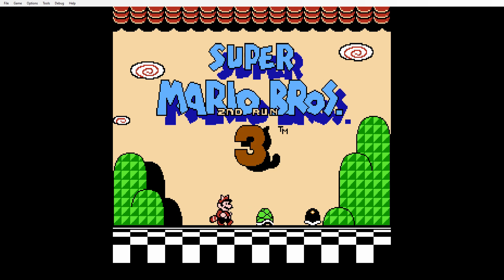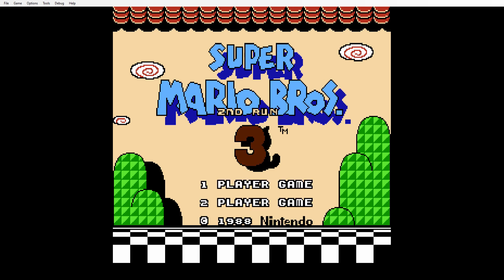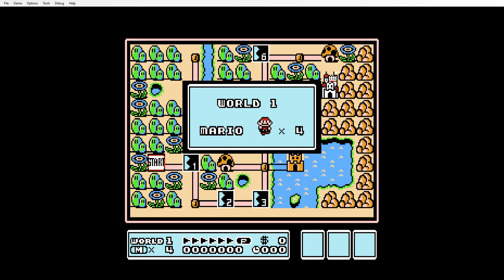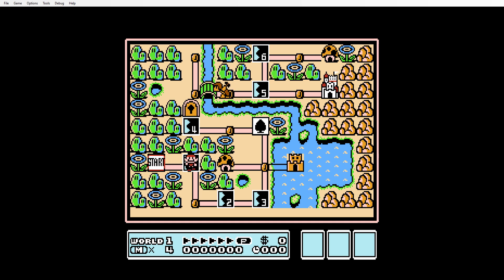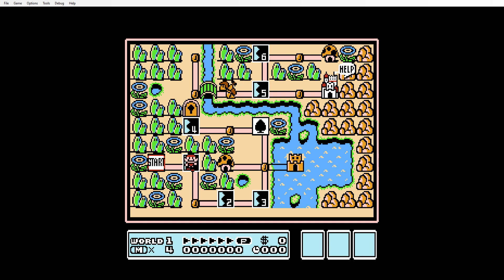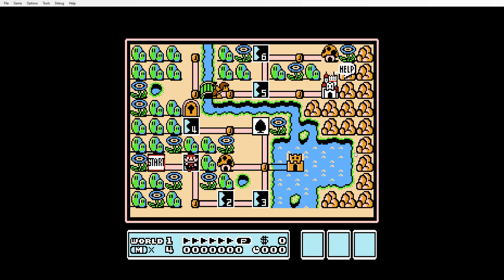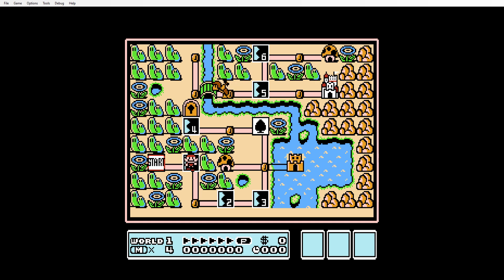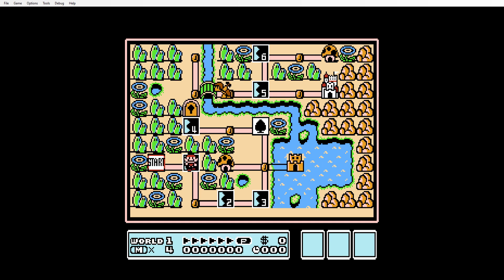Alright, hello everyone! It's time for something different today. We are playing Super Mario Brothers 3 hack - Super Mario Brothers 3 Second Run. I think this is like the third hack ever made on Super Mario Brothers 3, dated 2004. Some overworld changes: the fortress is in the water, it's kind of reversed, and level six is the optional one this time.